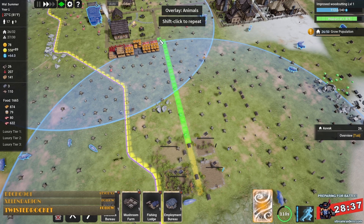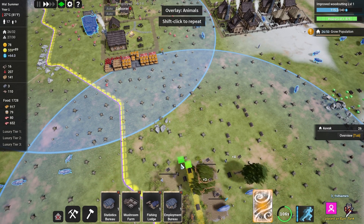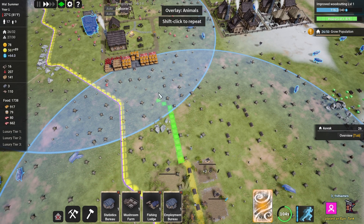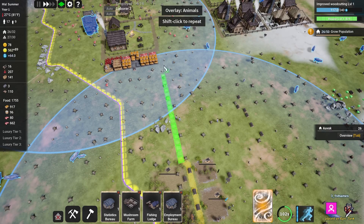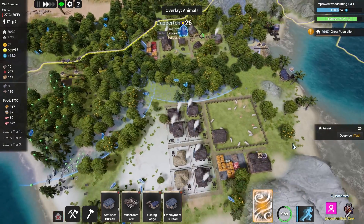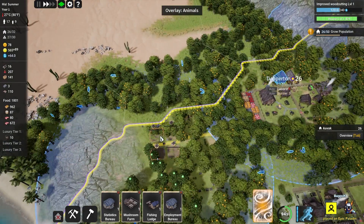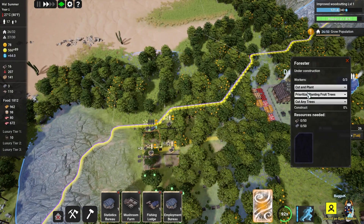From here we should be able to bring in a little road. Of course, it has to run just aside. Most vexing, but it's fine. The roads actually do look quite nice when we go diagonally. There we are - that'll help quite a lot.